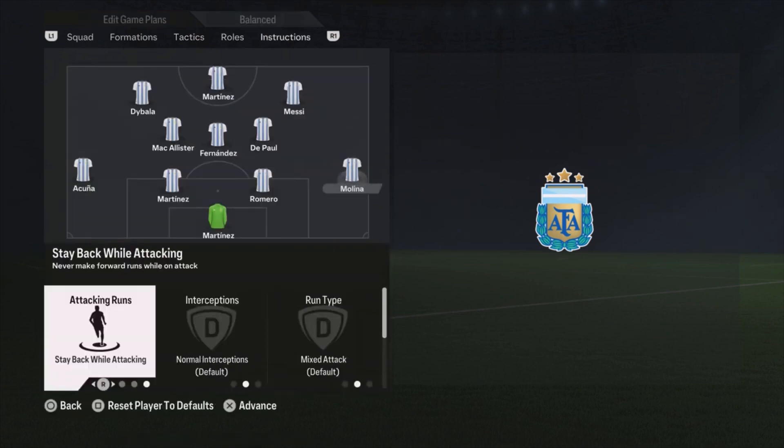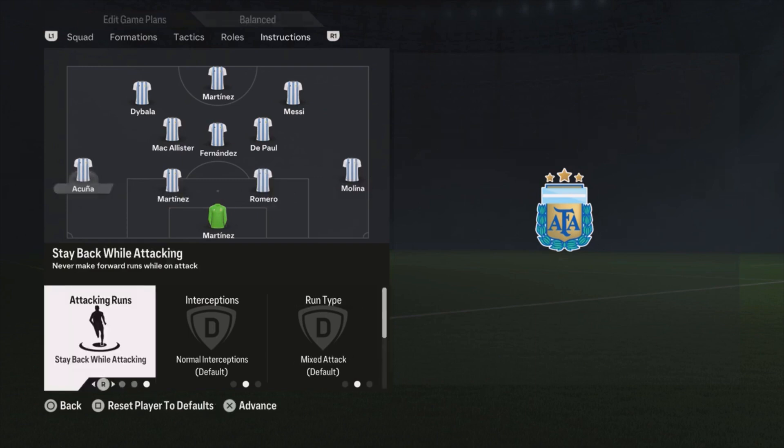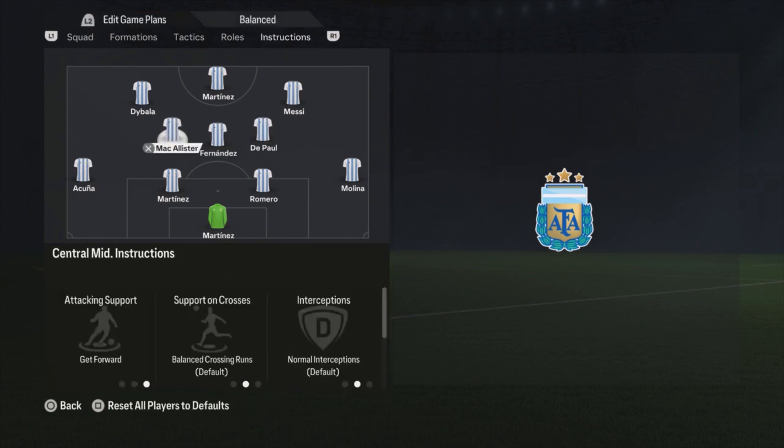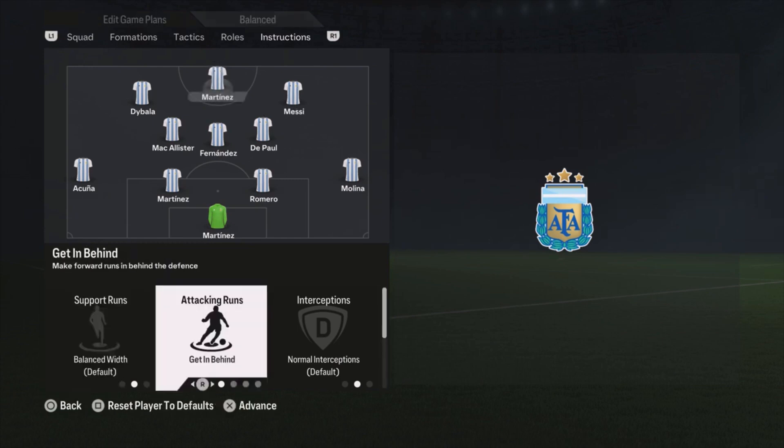For the player instructions: Molina is on stay back while attacking, center backs are default, and Acuna also stays back while attacking. Fernandez is the most defensive midfielder so also stay back while attacking. De Paul is on default. Magalester is on get forward — he's the most attacking midfielder. Messi is just on default; he's good enough and you don't need to instruct him. Martinez is on get in behind, and Dybala is also default.